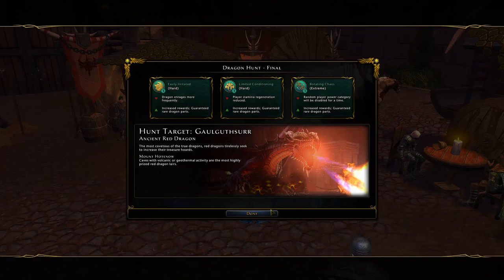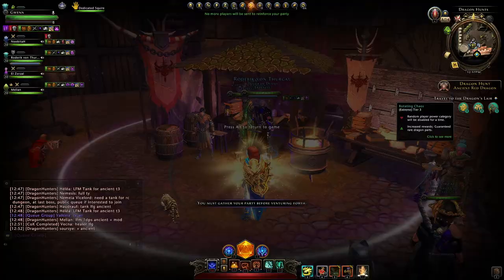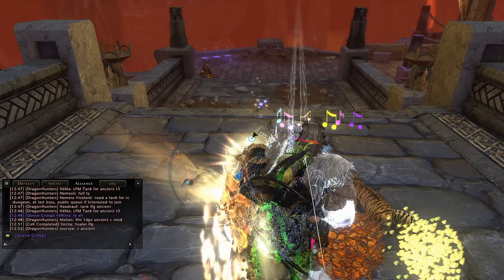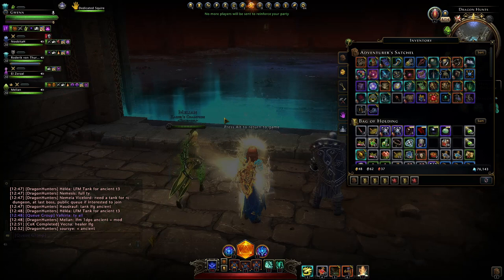Let's paladin heal some more ancient dragons. This time we have a red one. We have two hard modifiers and an extreme, which is rotating chaos — that can be a bit annoying blocking your encounter powers so you can't heal, but you can generally live with it. You've got your tab and your at-will. Red isn't in my opinion the hardest; black usually is, depending on the mechanics you get.